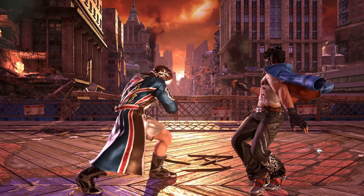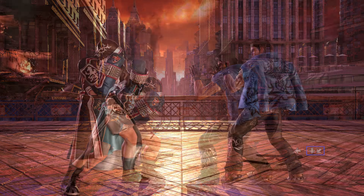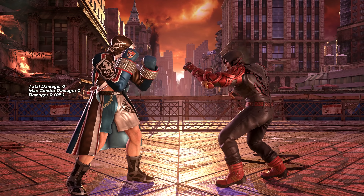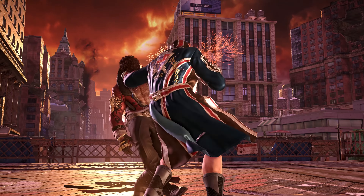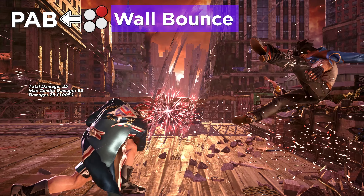Back 1d2 now screws on the second hit, and on the ground it leads to a ballerina twirl, giving Steve some big plus frames to work with. This makes his quick lows in peekaboo d1 or d2 unparryable due to frame advantage. Back 1d2 is now also the preferred wall splat after shoving an opponent into the wall, since it deals more damage and is easier to execute than a quarter circle forward 1. And on top of all this, it's still his 13-frame punisher, which means it's riskier to use hopkicks against Steve now.